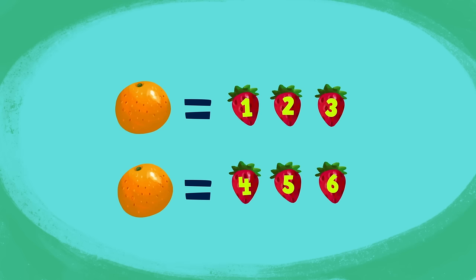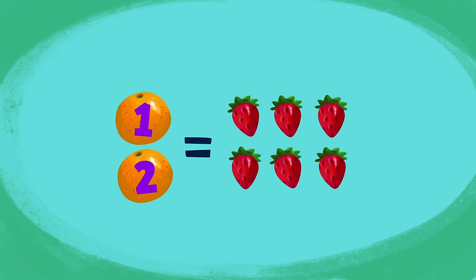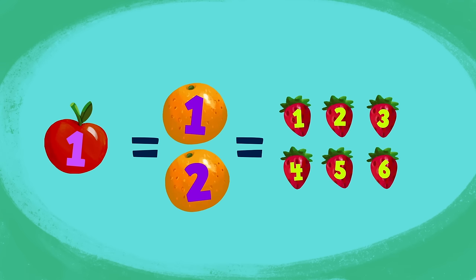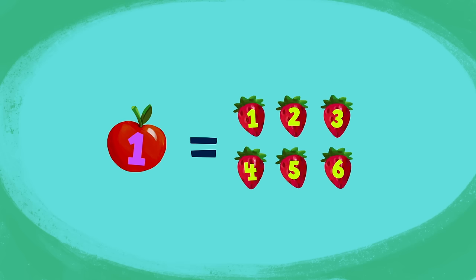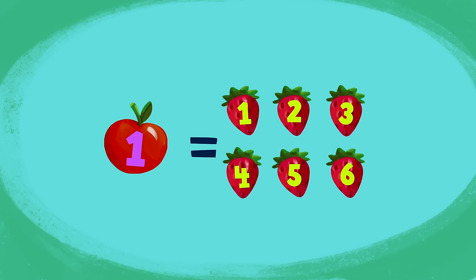That's right! If we add up all the strawberries, we have six strawberries! Two oranges can be swapped for six strawberries! So, if one apple equals two oranges, and two oranges equals six strawberries, we can say one apple is equal to six strawberries!